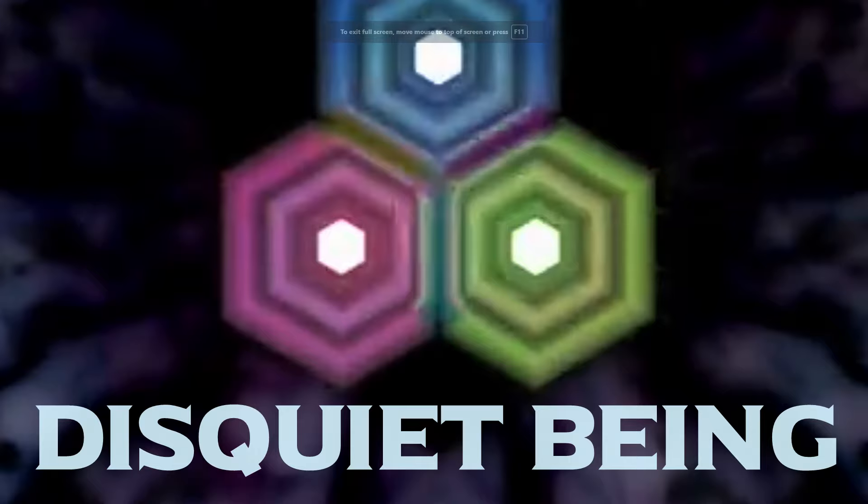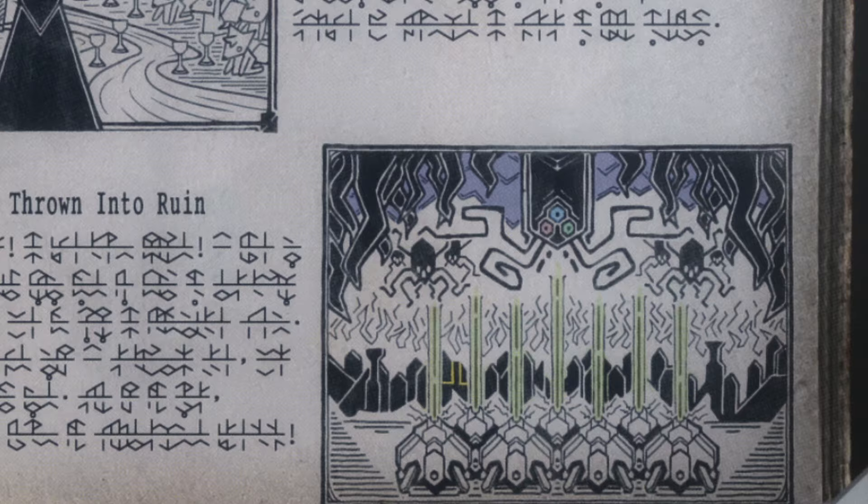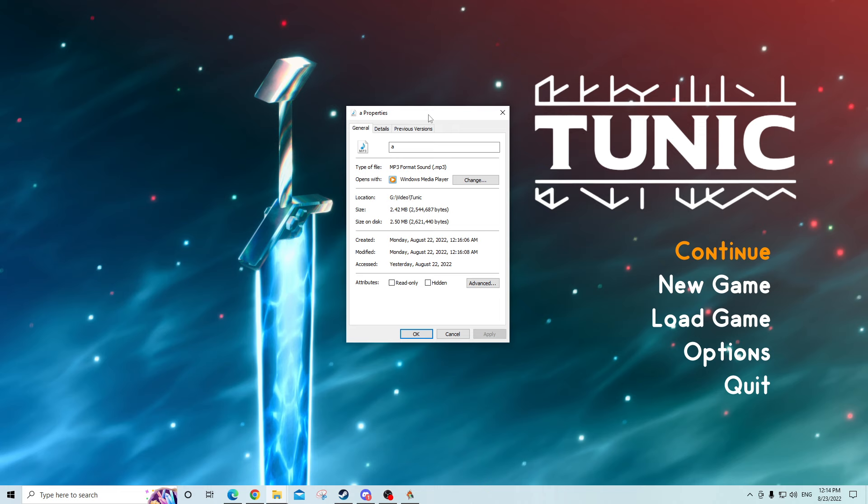Full screening the site ominously zooms into the eyes of this disquiet being, an apparent antagonistic force in the deep lore of Tunic, which we see glimpses of throughout the game. Moreover, pressing F12 to view the source code of the site reveals that both the audio and video files may be freely downloaded. And I absolutely love this audio track — I listened to it pretty much on repeat while working on this entire video.